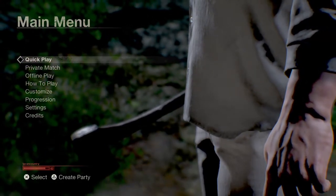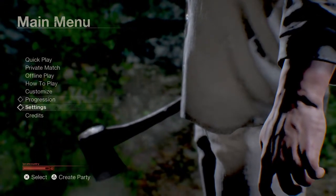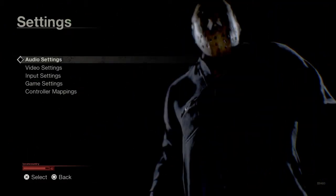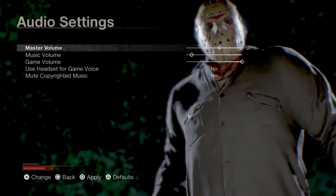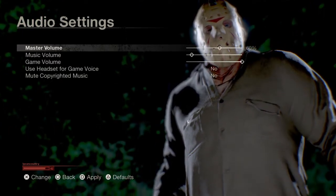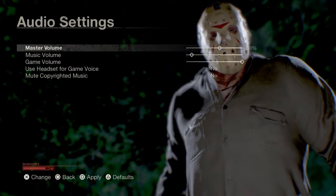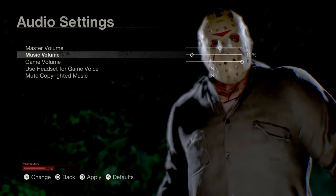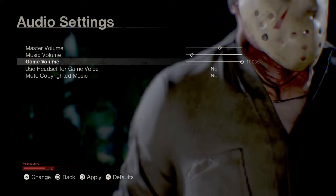From the main menu of the game, go down to settings and click on audio settings. Now, because I use a headset, I have my audio settings set up with the master volume at 60%, the music volume at 10% so I can still hear when Jason is close by, and game audio at 100%.